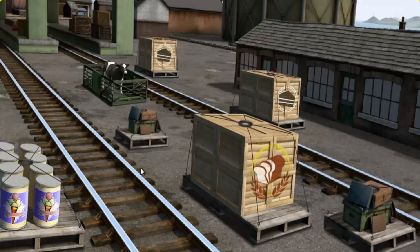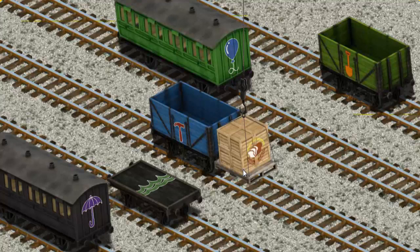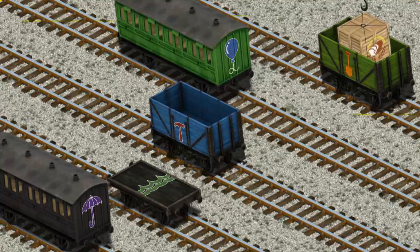Diesel must deliver the crates of bread to Knapford Station. Help Cranky find the crates of bread. That's it! Let's lift and load. Now the cargo must be loaded. Show Cranky where the green cargo car with the picture. That's it!